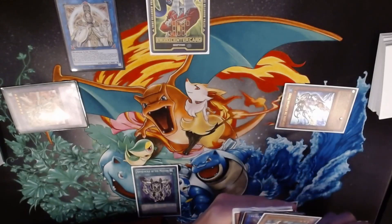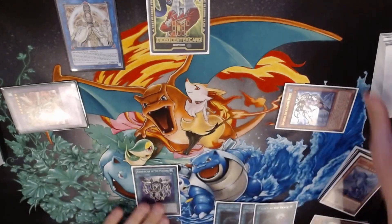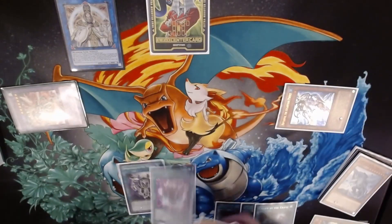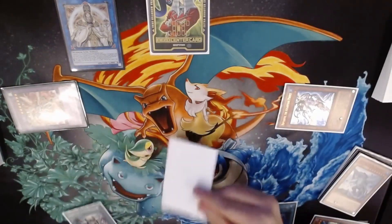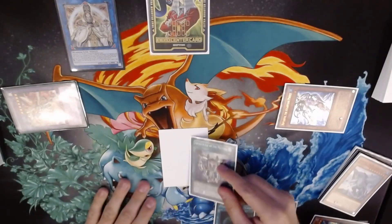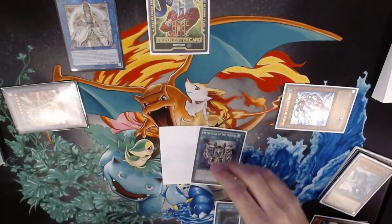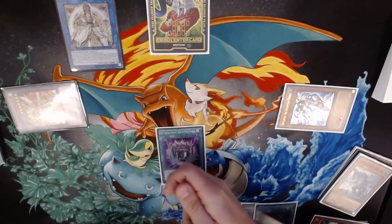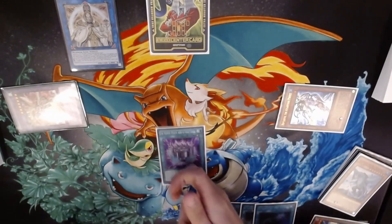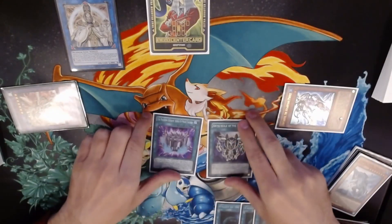So then we're going to banish the Boots and bring out our rank-up spell. One thing that's kind of cool is since we have the Abyss Scale as well, one of the ways your opponent can get around the Kali Yuga combo is if they just Cosmic Cyclone in the standby phase, because you cannot hit this in the main phase. So you can set both of them and just play some mind games.